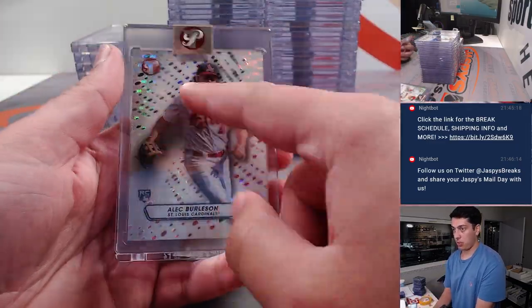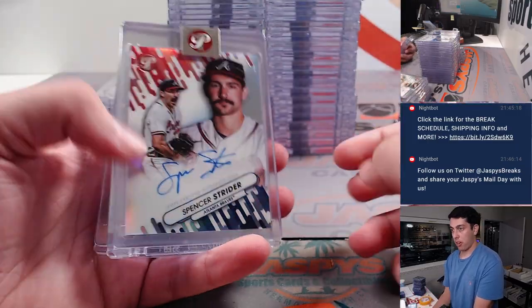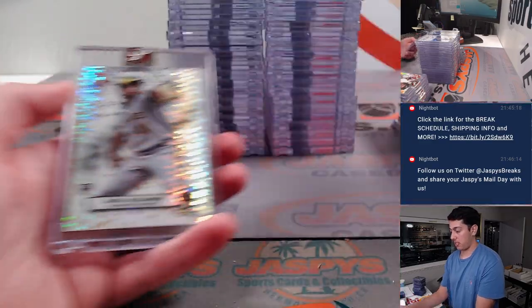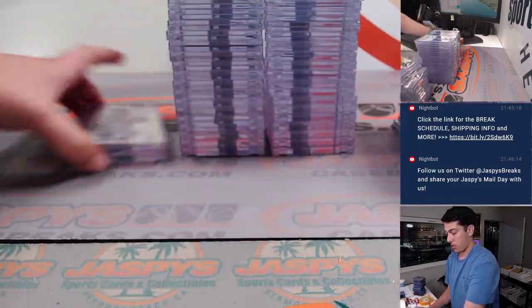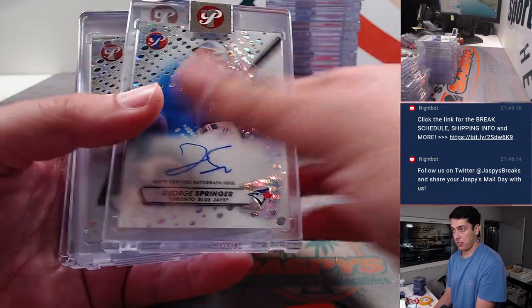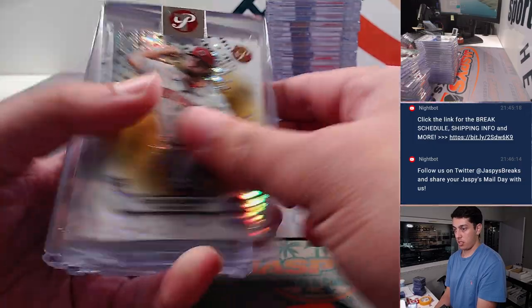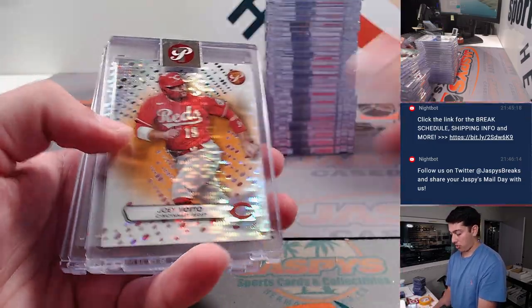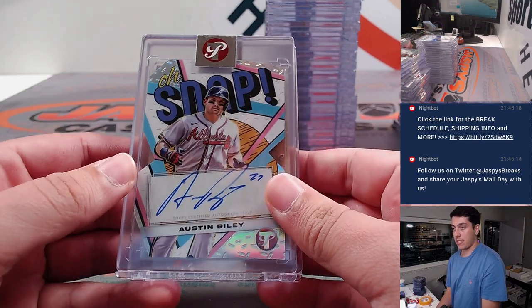More encased cards: Machado gold, Ivan Soto auto — all of these ones are not numbered — Jordan Diaz auto, Spencer Strider fresh faces autograph, Mark McGwire pink to 15, Kato Killian, Gorman, Tatis gold. Next stack: George Springer autograph to 75, Aguero gold, Corey Seager auto, Shay Langliers auto to 75, McKenzie fresh faces auto, Vado to 25, another Jordan Diaz auto, Jordan Walker rookie auto — that one's nice — Austin Riley autograph.